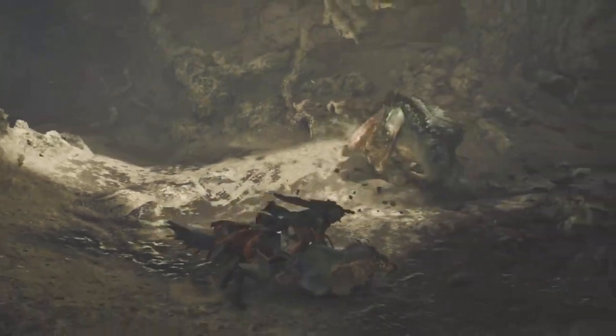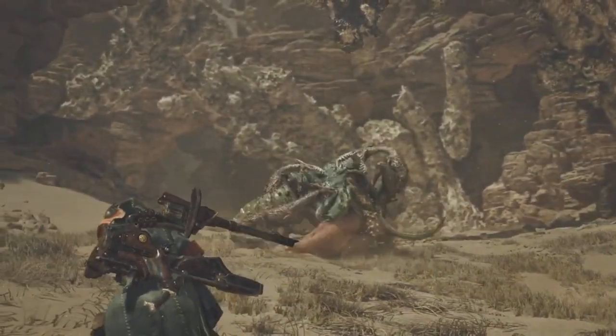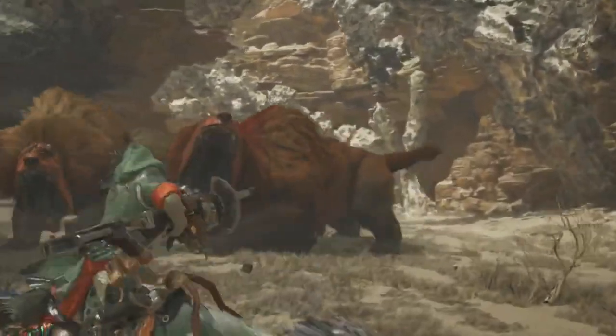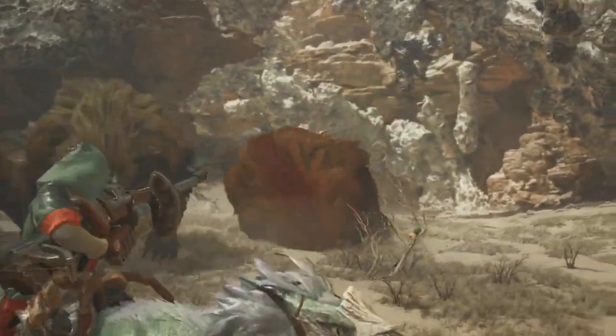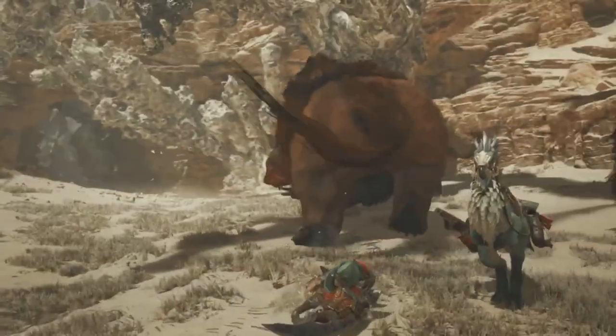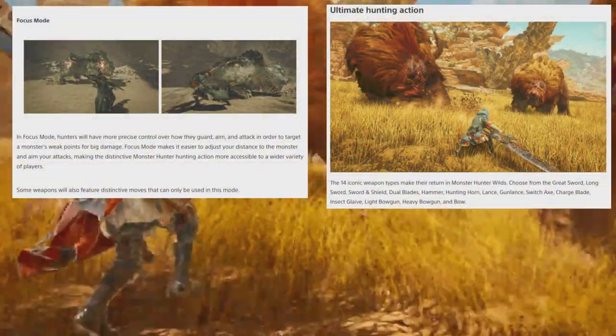Then we see that our Seikret can actually help us when we're knocked down. Then we see the environment interacting with the large monster — we see the little raptors attack the monsters. Then we get on a Seikret and we have mounted attacks. We also have two weapons here.